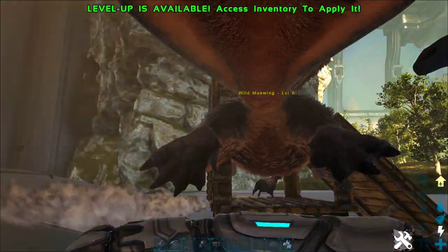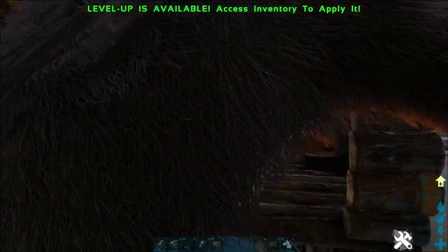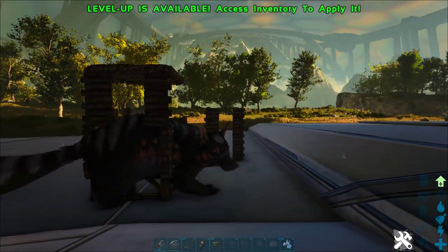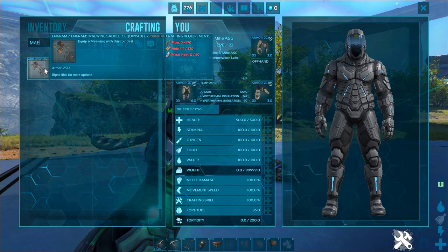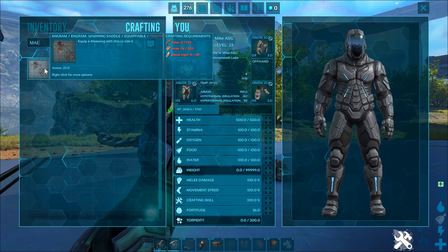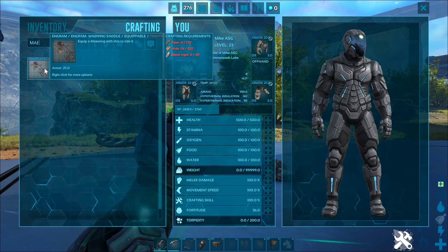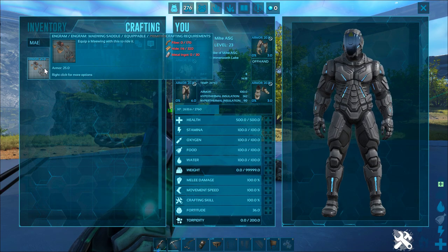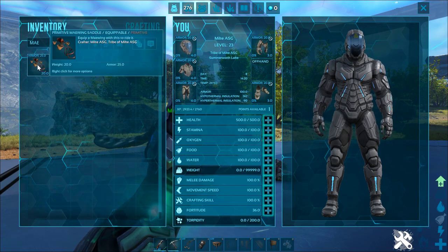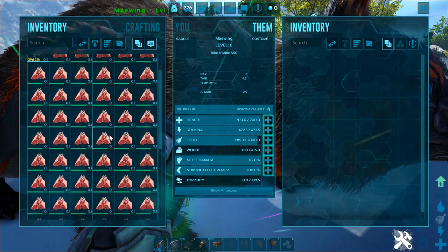Their best food is basic kibble, but you can also feed them meat or berries. Vegetables or mutton are even better, and there are actually lots of sheep around, so you can tame one with really high effectiveness using mutton. The Meiwing Saddle unlocks at level 19, and it requires 30 metal ingots, 320 hide, and 170 fiber. We'll show you some really great places to get metal on this map really soon, so make sure you're subscribed with all notifications enabled. You normally craft this in a smithy, but since we're just using creative mode, I'm going to go ahead and craft it here.